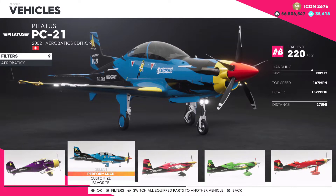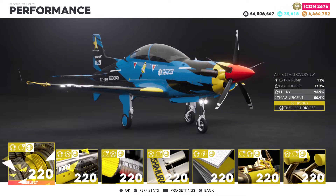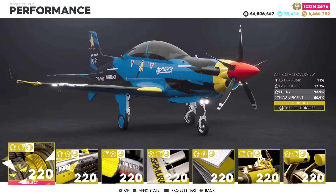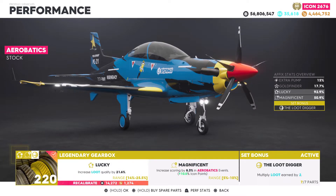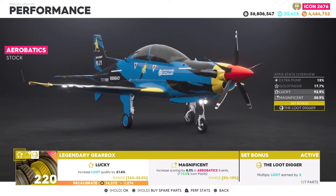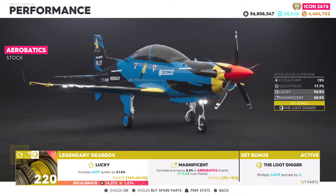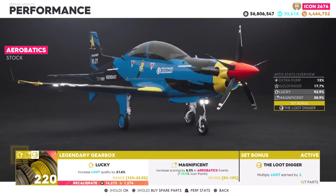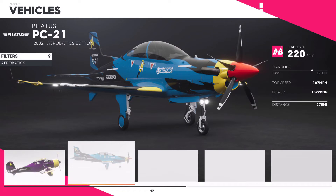I believe the Politus is the first plane you get as well. For the build, I'll be running a Loot Digger set, but the perks will be a little different. Normally on Loot Digger you'd aim for Goldfinder and Lucky, but for the aerobatics class I recommend going after Magnificent. This helps increase your score in aerobatics events — a must for completing them on Ace difficulty. You can use air race planes on most summit skills, so you really only need aerobatics planes for actual events, but they do show up in summits often enough that maxing them out is worthwhile.